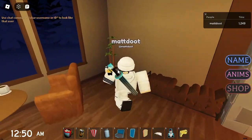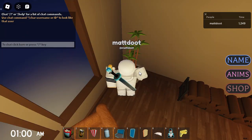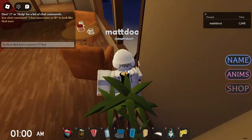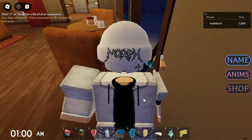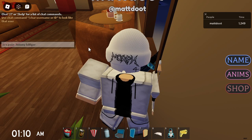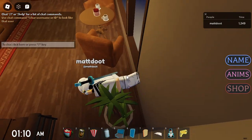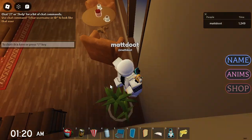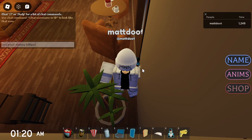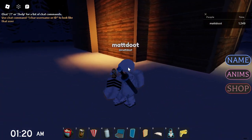Before I get into that, I want to show a neat trick. If you have this emote - the Zippo emote - you come up to this wall, face it like this, put your camera this way, look at the front of your character, then do the emote. You can do this for all Roblox emotes as long as you own them. Do shift lock and you can get out of the cabin.